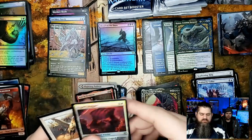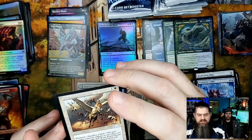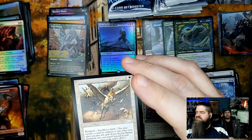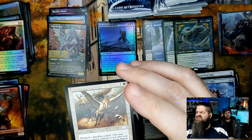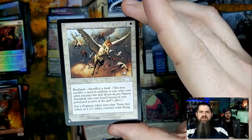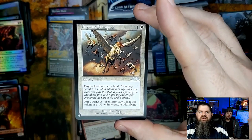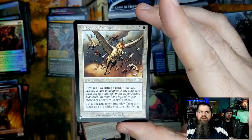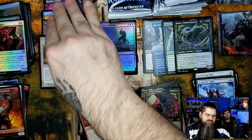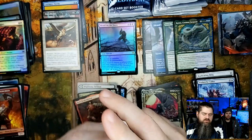Axe Guard, Braggart for four. And the set card — Pegasus Stampede! This goes back to my day. It's got buyback — sacrifice the land and put a pegasus token into play, treat this token as a 1/1 white creature with flying. Nick, you recognize that symbol? I think that's one of the Urzas sets. Definitely from back when I used to play — pretty cool, and some uncommons from the list can actually be more valuable than the rares.